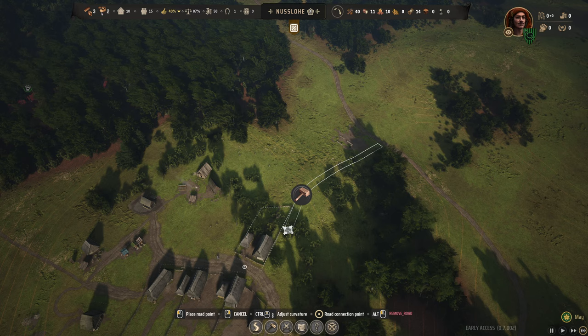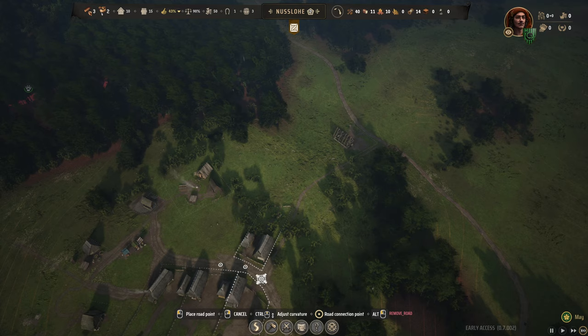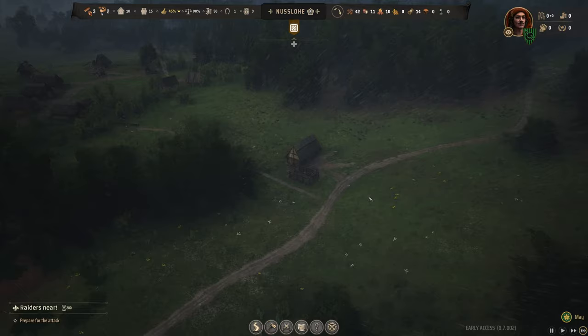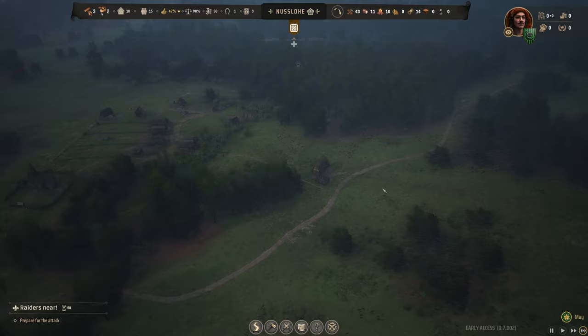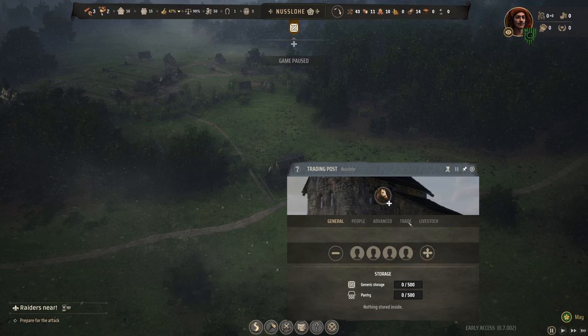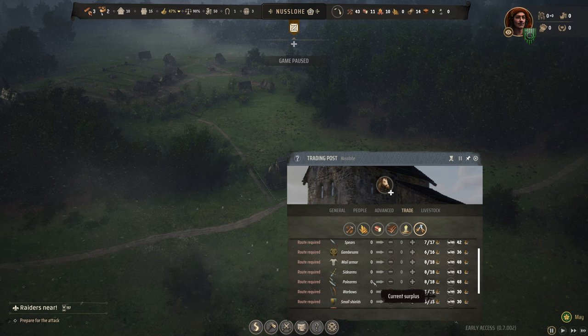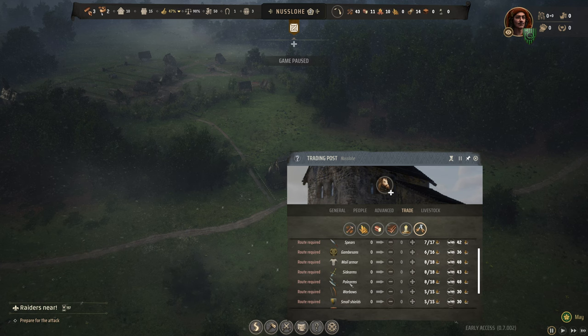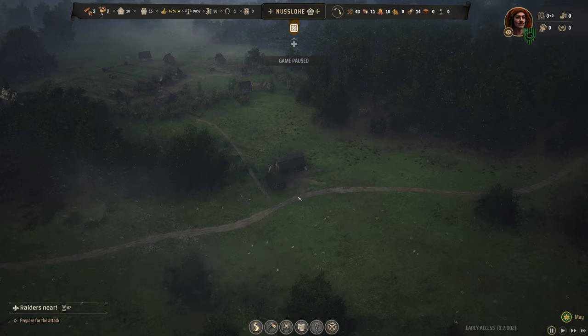It's also going to cost 48 just to establish a trade route — so I'm not actually able to purchase a polearm unless I establish one. Here's where those development points come in. The reason why we got to level two and did all that deleting was for this. We go into the development tree — there are four trees: farming, gathering, military, and trade. We're going to take two very important trade development points. The first one brings down the cost of new trade routes to a maximum of 25, so instead of costing 48 to establish, it's only going to cost 25.